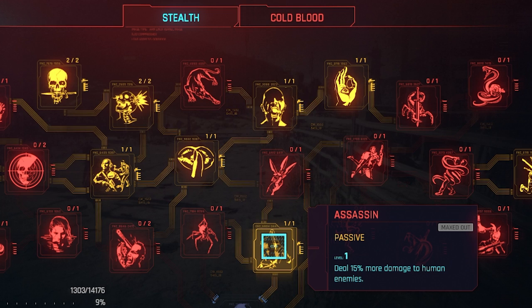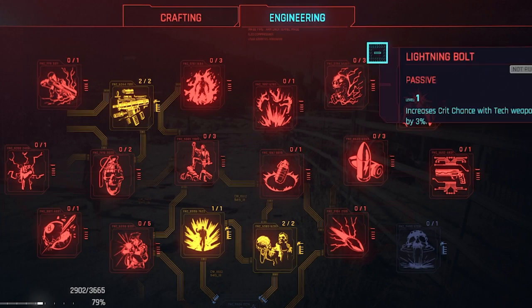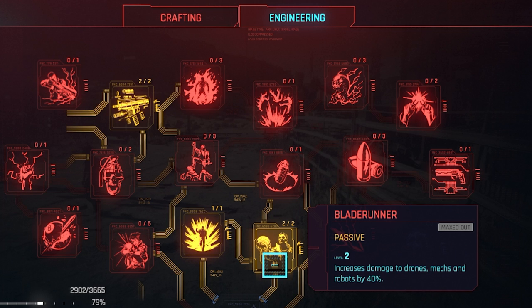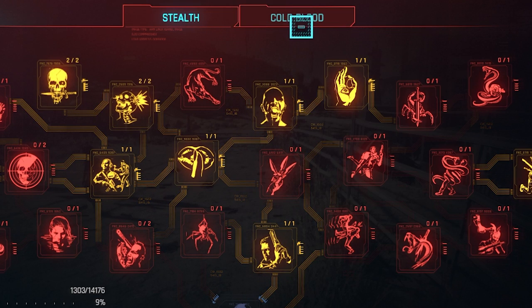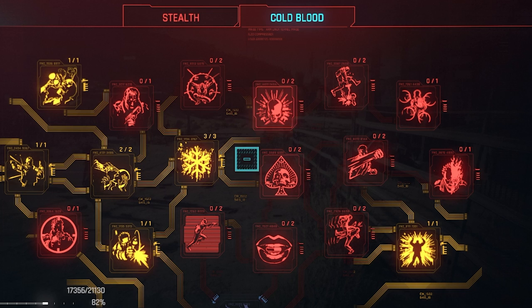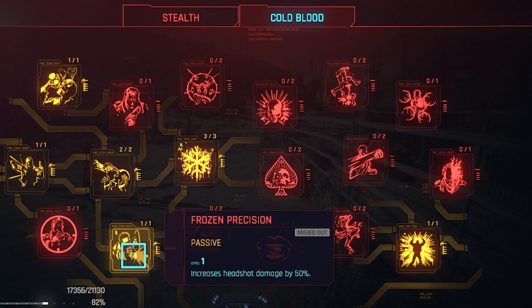You definitely need the Assassin perk, which lets you deal 15% more damage to human enemies — which is generally most of what you'll be fighting. If you're worried about robots, you can go to Technical Ability and Engineering for a perk called Blade Runner, which increases damage to drones, mechs, and robots by 40%. Inside the Cool attribute there's also Cold Blood, which has a perk that increases your headshot damage by 50% — very high, and essential if you're playing a headshot build.